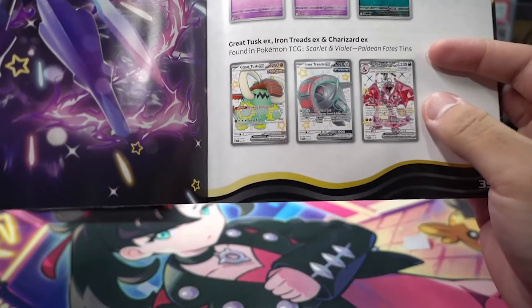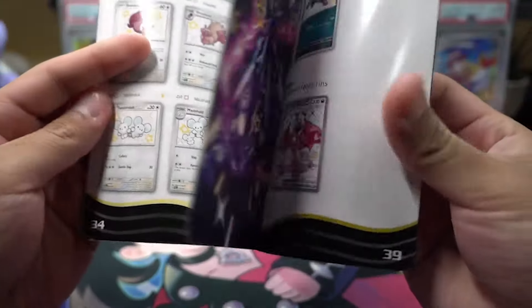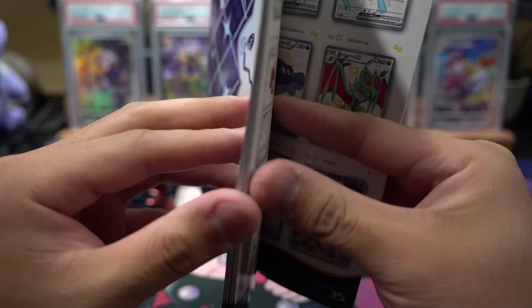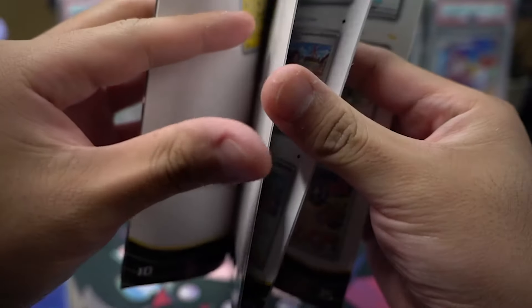So you do get your black star promos — Charizard, Iron Treads, and Great Tusk. They look nice. Per tin it comes to like five packs, but the sad thing is the Charizard tin goes for around 50 dollars for five packs and a black star promo — not sure if that's worth it. We're looking for the Gardevoir shiny ultra rare and the pre-evolutions, and obviously the SARs — we want the Mew SAR and the Gardevoir SAR.